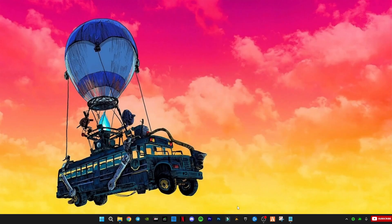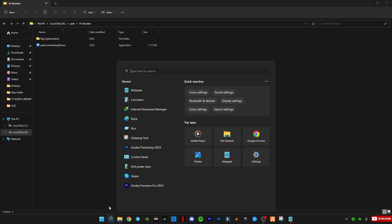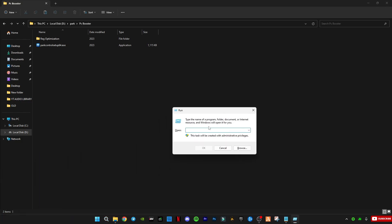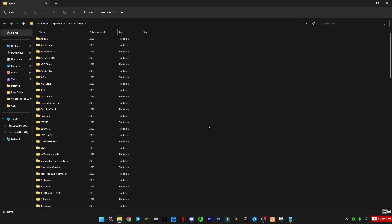Before we do the registry optimization, we need to clear your PC's cache memory. To do that, press Windows key and R together, type the command I show on screen, and follow the steps to clear it.